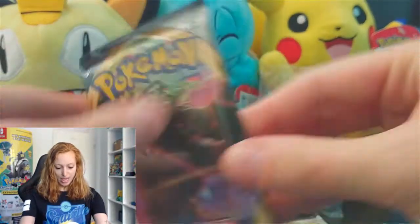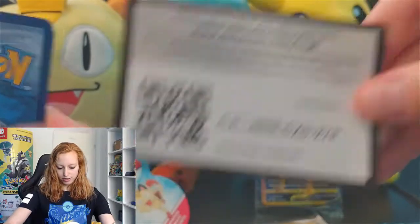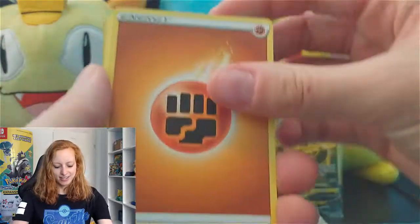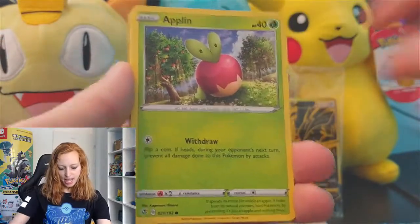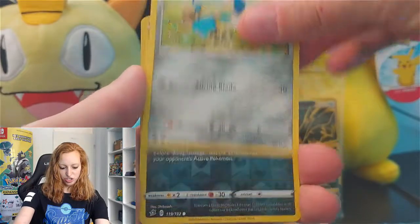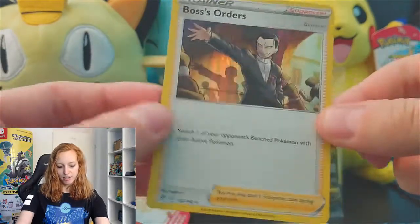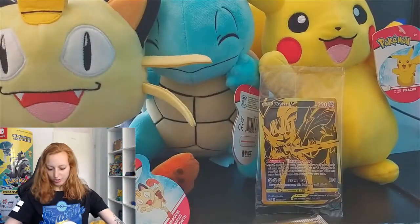Let's start with the Rebel Clash — I'm so excited right now. The Code Card. Four to the front, let's go. Tranquil, Sonya, Polipper, Applin, Timburr — a very sad one. Trapinch, Heliolisk, Honedge, Vullaby. And the last card of this pack: Boss's Orders, holographic. Very cool. Nice one, let's go to the side.